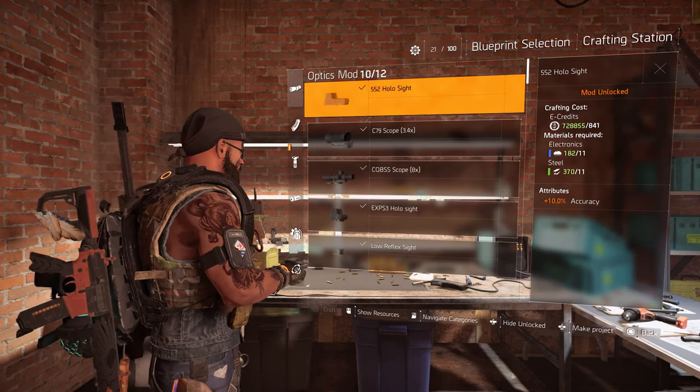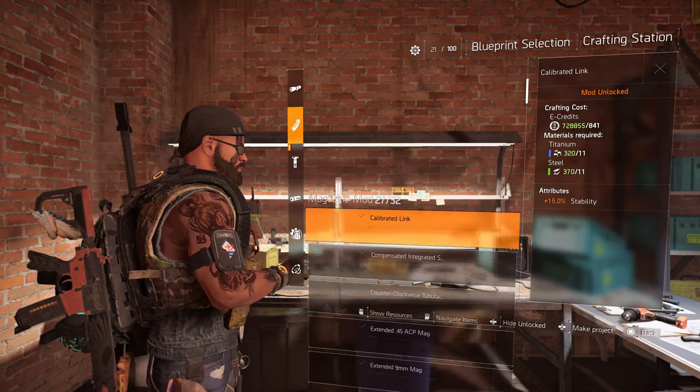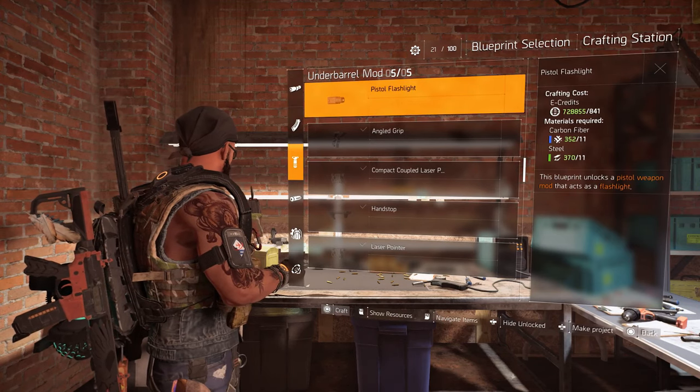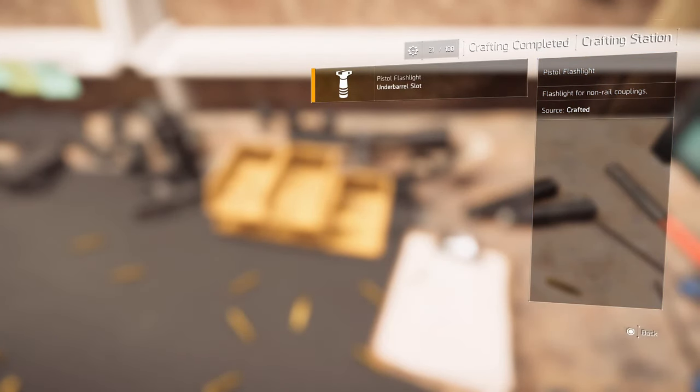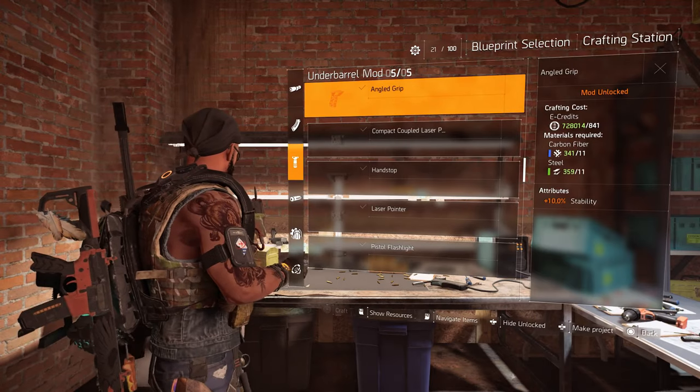The mod only drops from chainsaw enemies found in the underground — you won't find it from the chainsaw enemy in missions like the Federal Bunker. Once you have it, come to the crafting table. As you can see, I've got it here — just craft it and now you've got the mod.